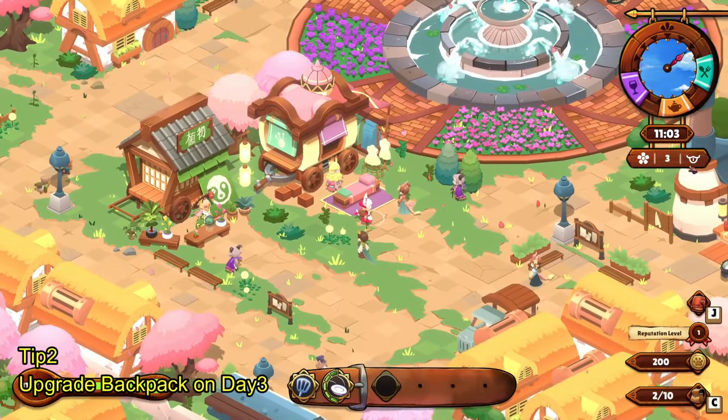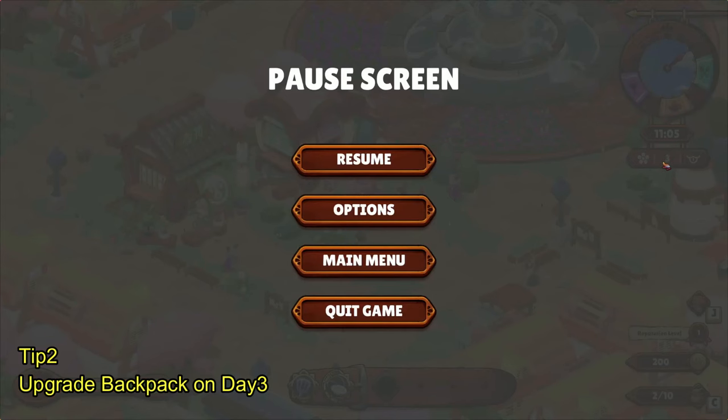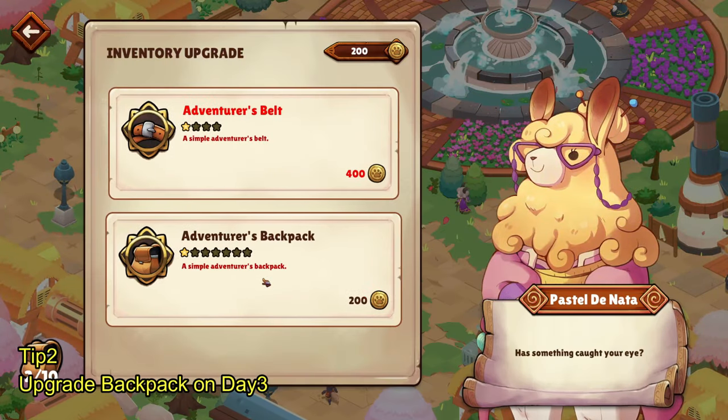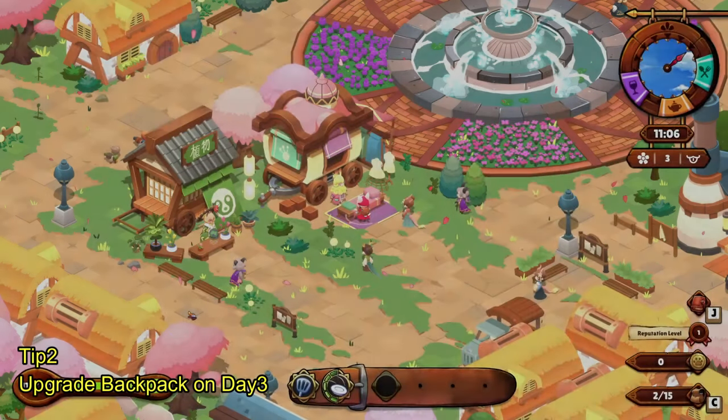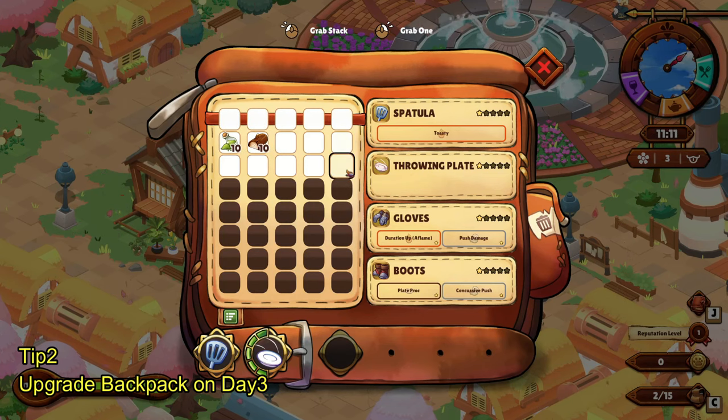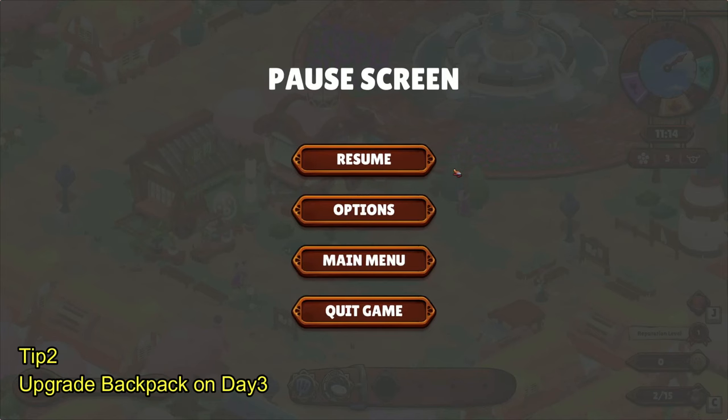Make sure you upgrade. Basically, this is Day 3 — the first day after your first dungeon. Make sure you spend your initial 200 gold on the Tailor. Upgrade your backpack because you have nothing else to spend on after the first day. On Day 3, the furniture shop is closed on Umami Day so you can't spend it on furniture, and 200 gold is not enough to buy a weapon. So make sure you upgrade your Adventure Backpack on Day 3. Initially it was 10 slots, but now I can hold up to 15 — that's a huge difference.